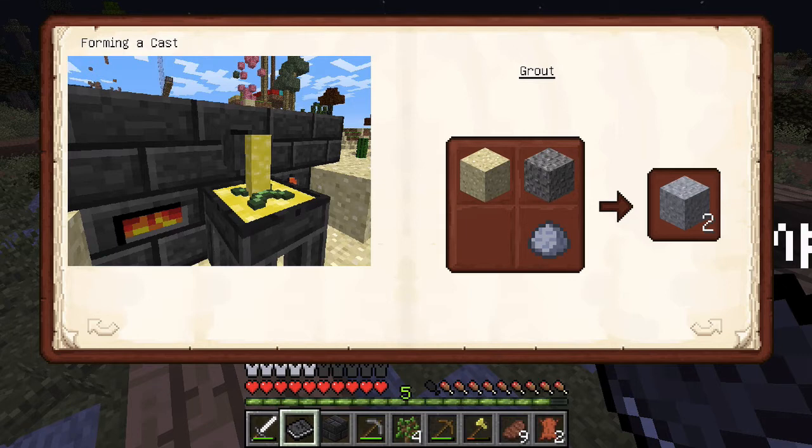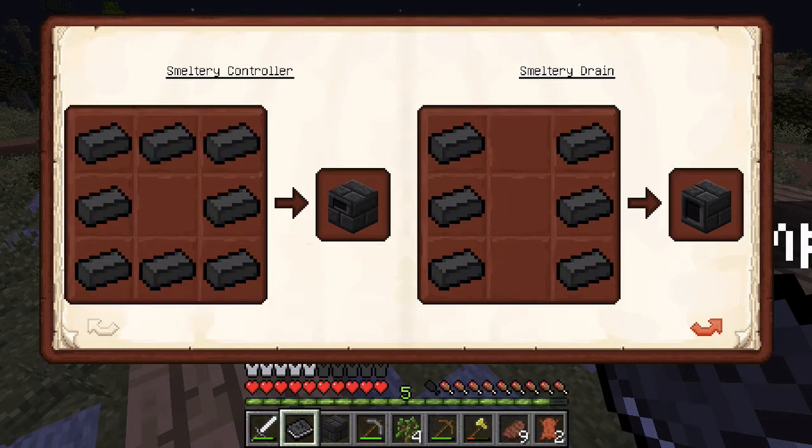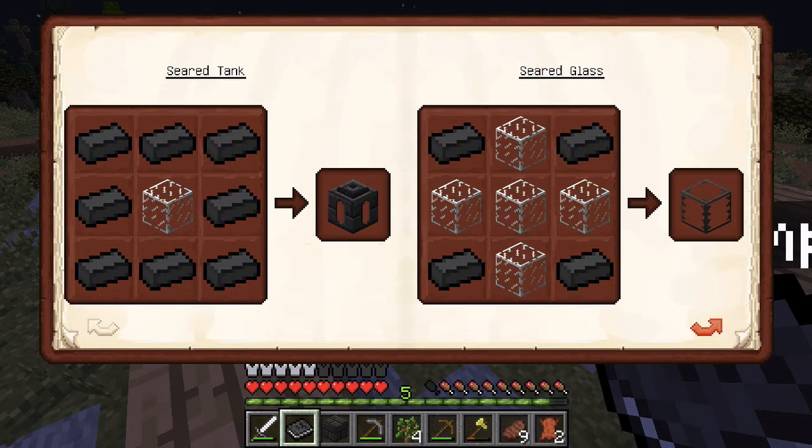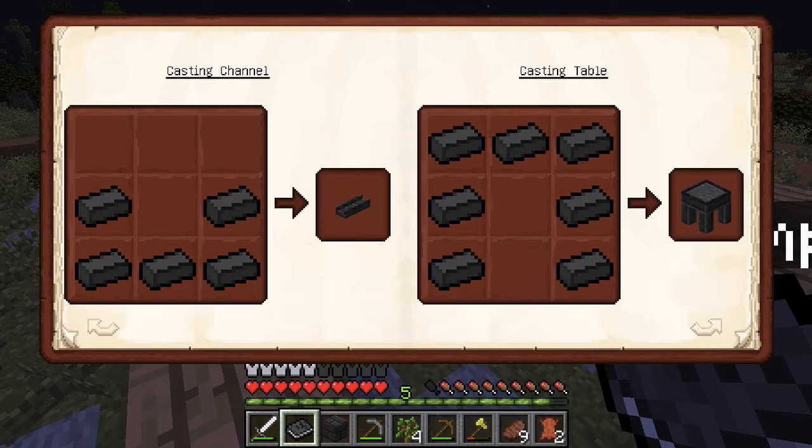That's how you make grout — we had clay from the biome at the end of the first episode, then I found gravel as I was exploring to get to my spot. You smelt the grout to get seared bricks, and then in a two by two you smelt it to get a seared brick, and seared bricks make the controller. So it's not entirely hard to make.